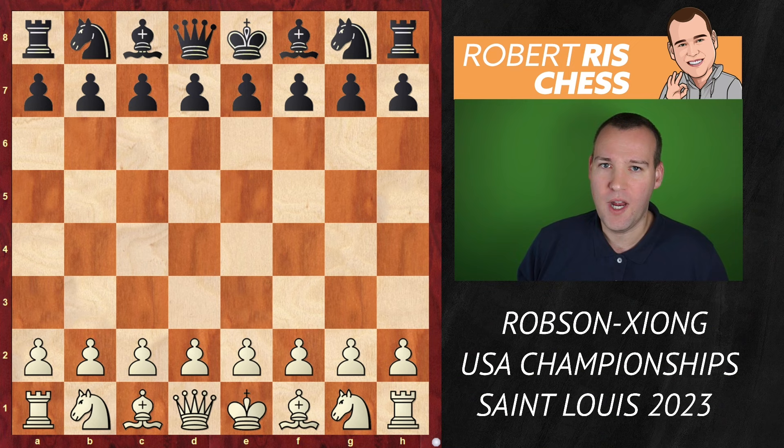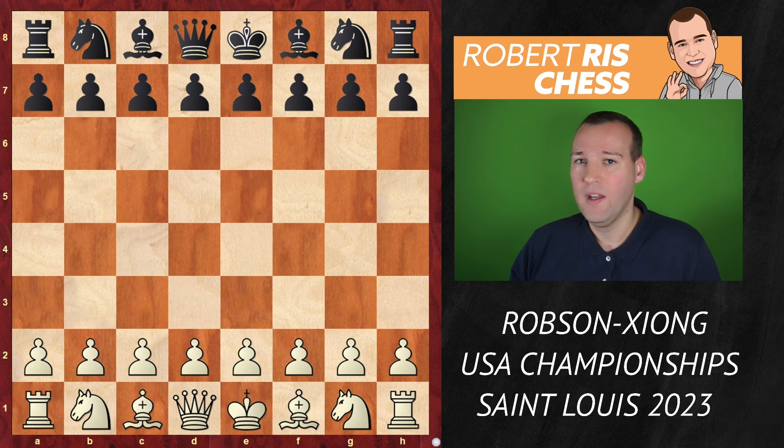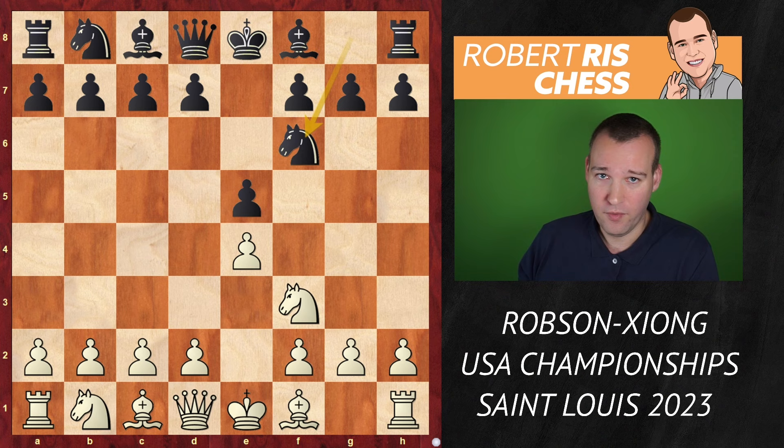This is all what you get to see just in one game. Please do me a favor by becoming a member of this community — subscribe to the channel, as I promise to show you much more interesting videos like this. Let's have a look: Ray Robson plays with white, goes for e4, e5, knight f3, and knight f6 — we have the solid Petrov Defense opening, one of the most reliable openings at the very top.